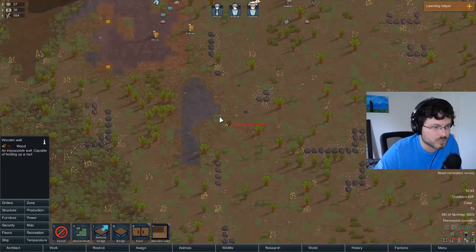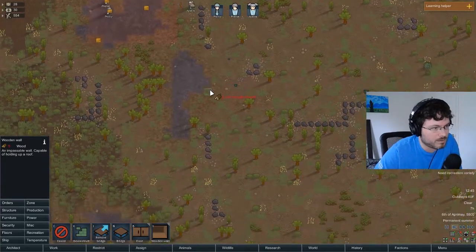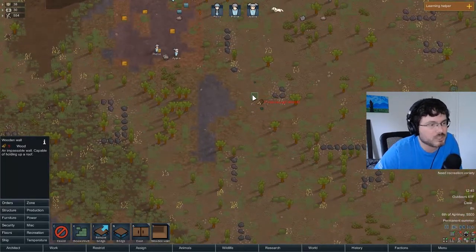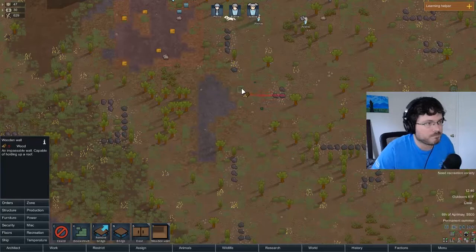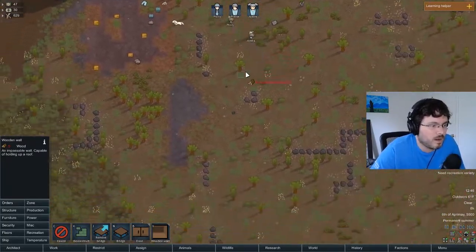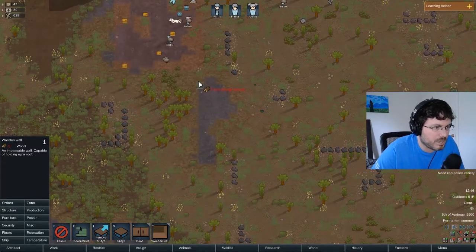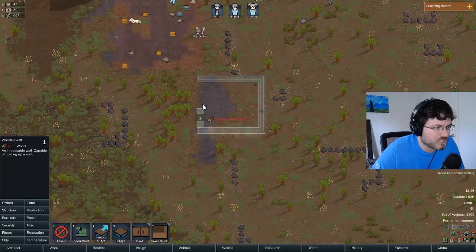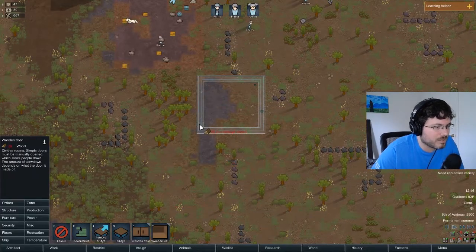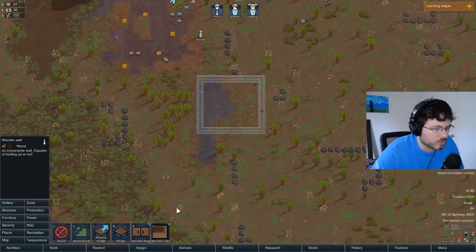There is a flammability consideration - wood structures burn a lot easier, while stone doesn't burn at all. Eventually you can upgrade your building by deleting walls and rebuilding them in stone, but to start we're just going to build a small shack here. Hopefully by the first night we can get some beds going.